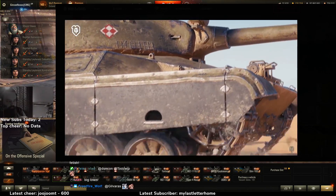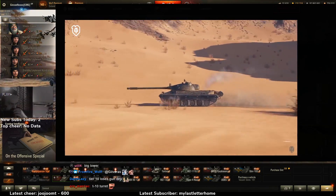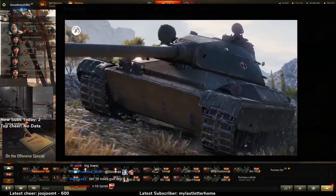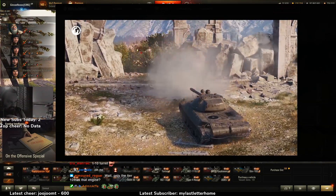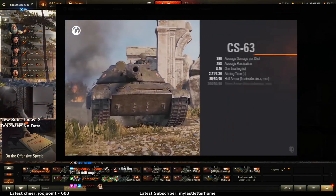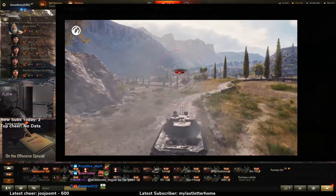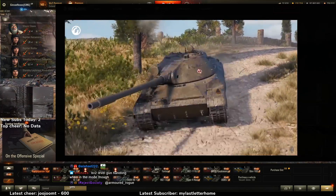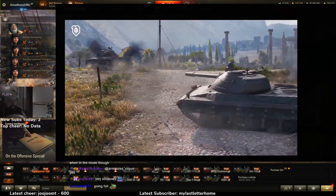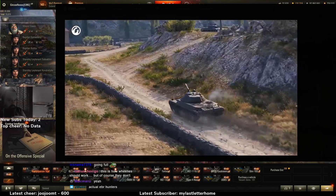In standard mode the CS-63 is a classic medium tank, but switching to rapid mode increases engine power, acceleration, and top speed — the CS-63 practically becomes a light tank. What the fuck! Of course, high speed comes at a price. First, the switch between modes is not instantaneous — you need to come to a complete stop. Second, rapid mode causes gun characteristics to drop considerably; stabilization and aiming time don't allow normal shooting. Finally, in rapid mode the vehicle is more likely to be spotted.